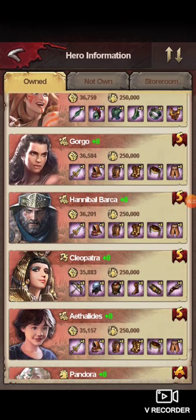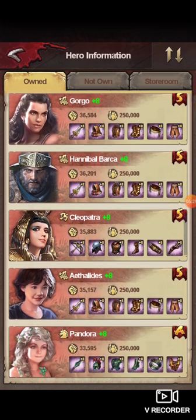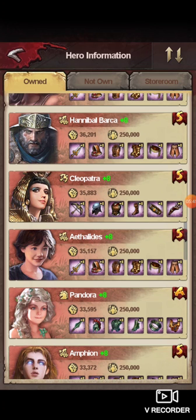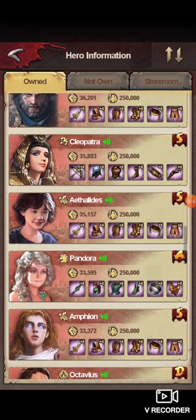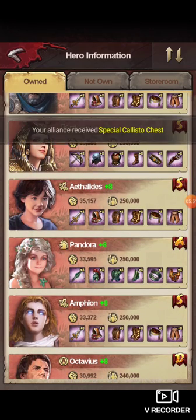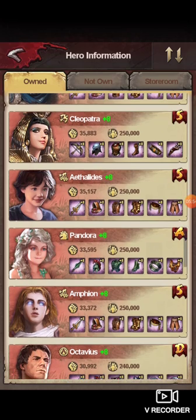Hannibal Barca, I believe, is the fourth highest damage for catapults — so definitely going to want to train him. Cleopatra is the number one highest damage archer. She actually ties with Bellerophon when you're using horse archer monsters — you'll see that Cleo and Bello are pretty much doing about the same damage, so very strong hero, you're going to want to train her. Aeth is your third highest catapult damage — so train her.